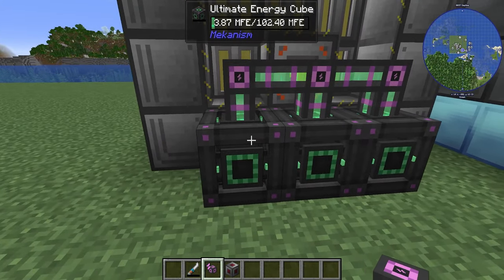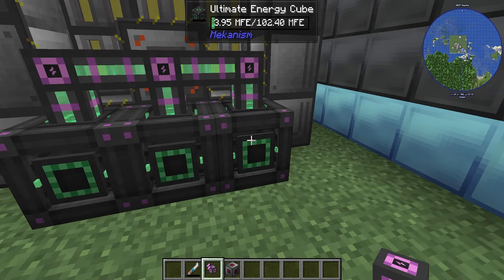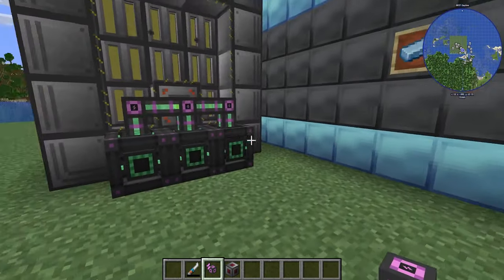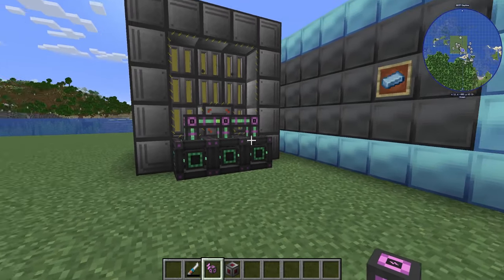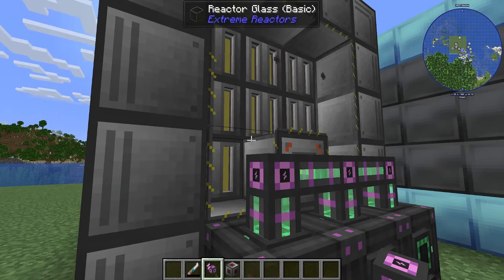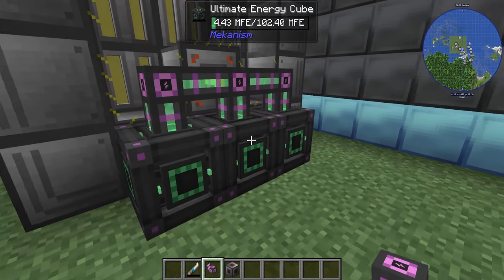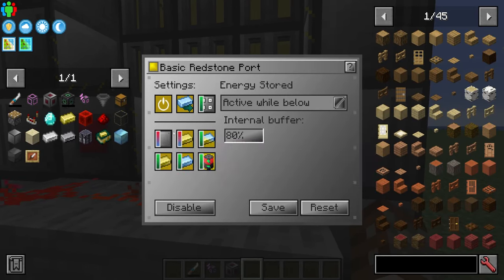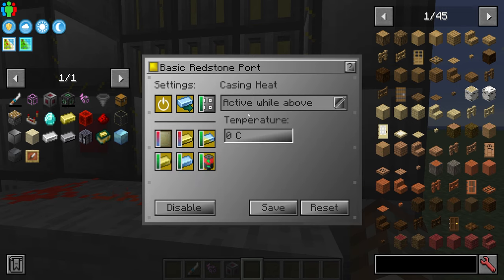We have a lot of storage using ultimate cubes here, but the principle is: if your base drains all power — say from an AE2 system or a Mekanism superconductor making antimatter — the reactor will turn back on when needed. If we're not using that power, there's no point having the reactor on. You can also configure signals based on casing heat, so the reactor turns on when cooling reaches a certain amount — useful for min-maxing temperature management.